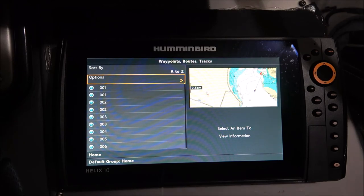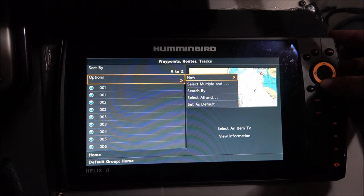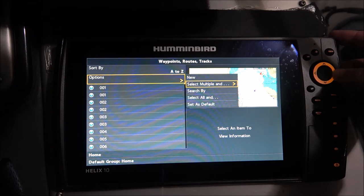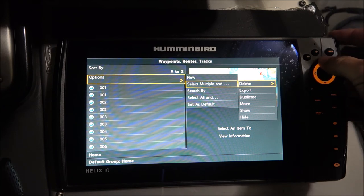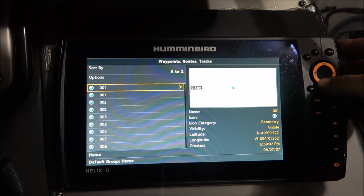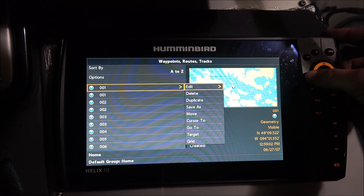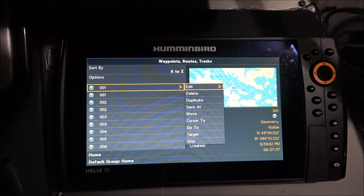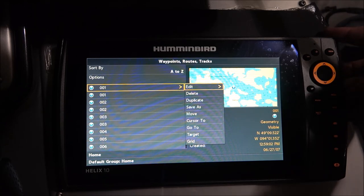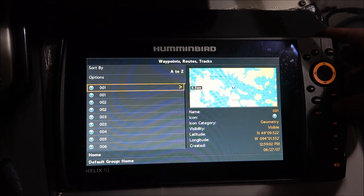Once you start getting close to 2,500 waypoints, you're gonna start getting into trouble. So here's what you can do: go to Options, click once to the right, and it says Select Multiple. Go to the right and you can export only the ones you want. You highlight the ones you want to move — you can mark as many as you want. Incidentally, you can also go to Edit and change the icon to a stump, a fish, a rock, or whatever you want. You can basically select all the waypoints from a given lake, area, or region and then put them on separate SD cards. That's the quick tip — hopefully that helps, and thanks for watching.